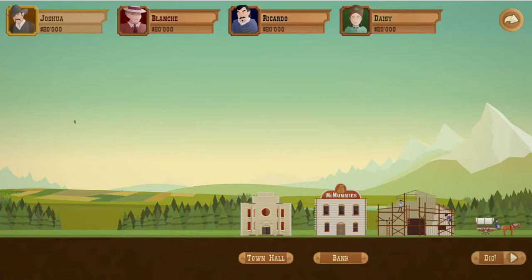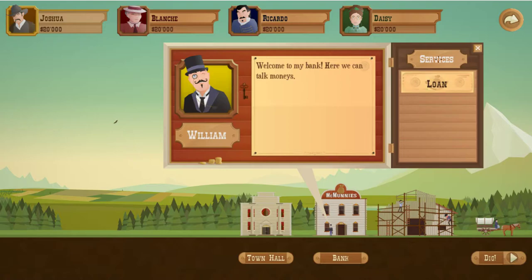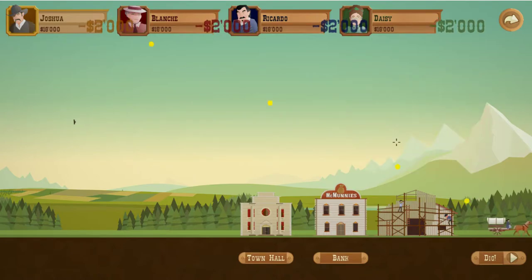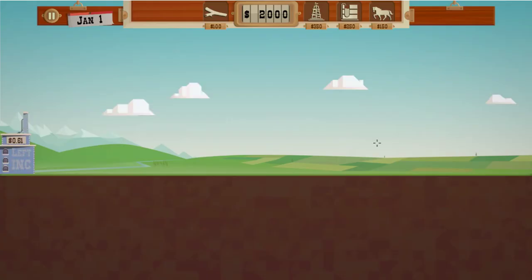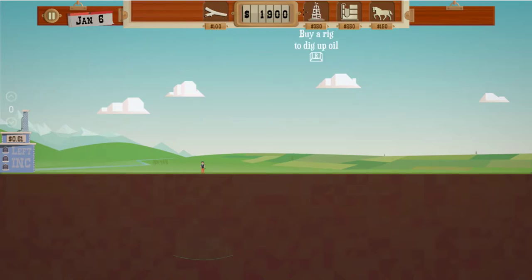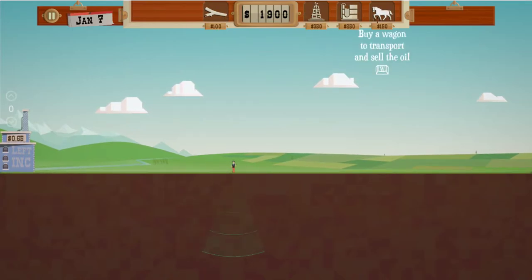As the game progresses you're going to open up — this will become an actual town at some point. Right now it's just a bank. We don't need a loan. We're going to go ahead and dig on our first parcel. You have a single company over here which you're going to sell oil to, and that price will vary so it becomes challenging. First thing we need to do is get out the dowser.